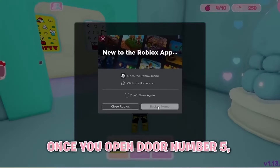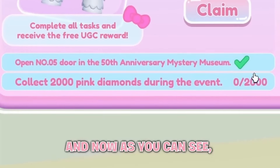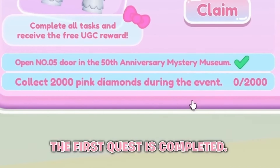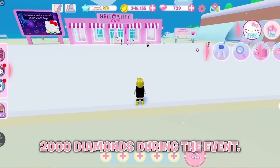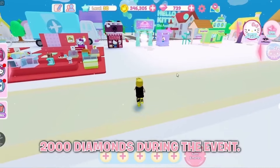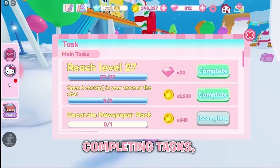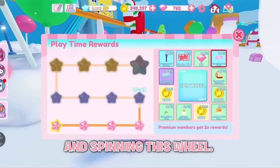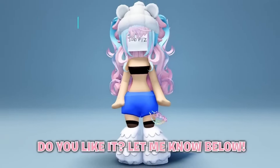Once you open door number 5, you can leave the game and rejoin — the first quest will now be completed. For the second quest, collect 2,000 diamonds during the event. You can get pink diamonds by opening chests in the city, completing tasks, and spinning the wheel. Complete those 2 quests and you should be able to claim the free item. Do you like it? Let me know below.